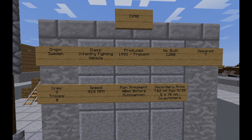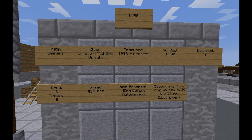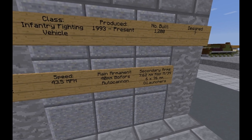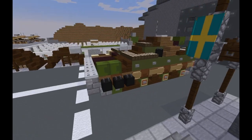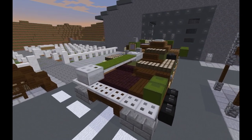I couldn't find when it was designed. It takes a crew of three, plus the ability to carry up to eight troops — quite surprising. Speed is 43.5 miles per hour. Its main armament is a 40mm Bofors autocannon, and its secondary arms are a 7.62mm KSP M39 machine gun with six 76mm grenade launchers. I think this turned out quite well, and this is our second Swedish tank.